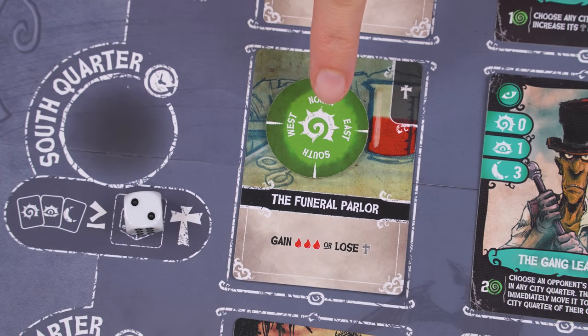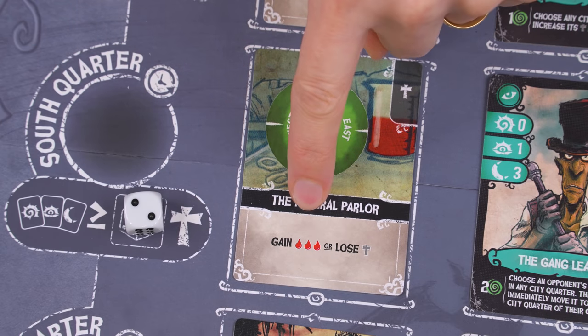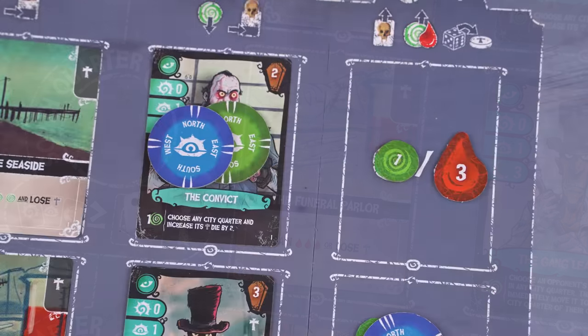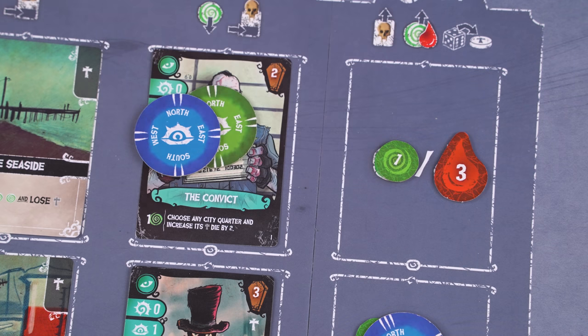With that understood, let's learn how to resolve the various actions. When your order token is on a card in the dawn column, resolve the text written on the location card there. For example, the green player here could now either gain three blood or lose one fear. And once the action is complete, the active player takes their token back and then the next player goes. Now let's take a look at resolving the dusk actions. In this column, we have mortals who will perform actions for you if you persuade them to act by spending the influence tokens shown here.